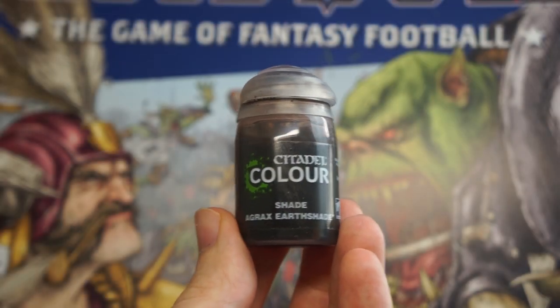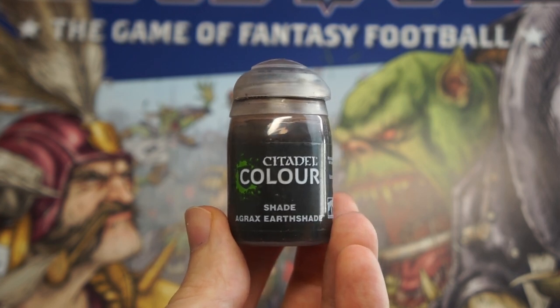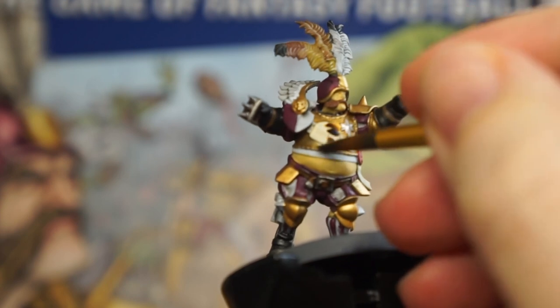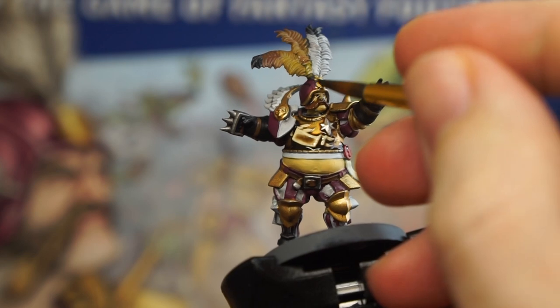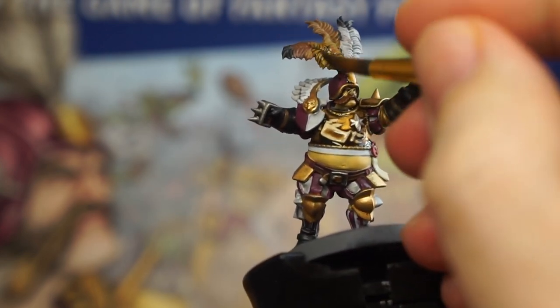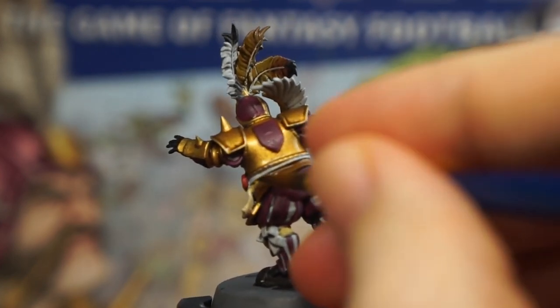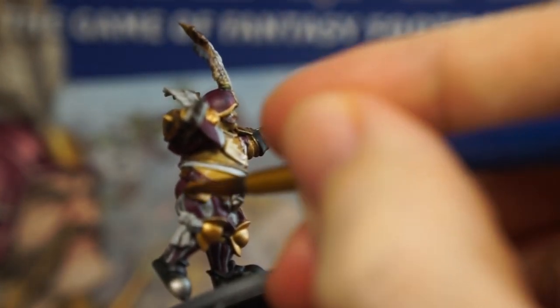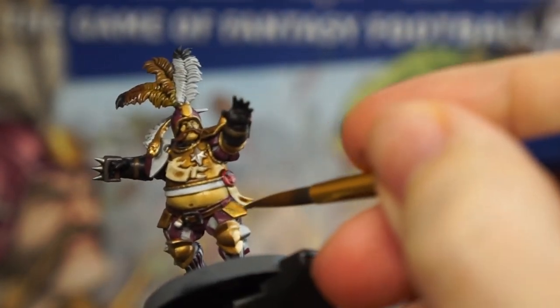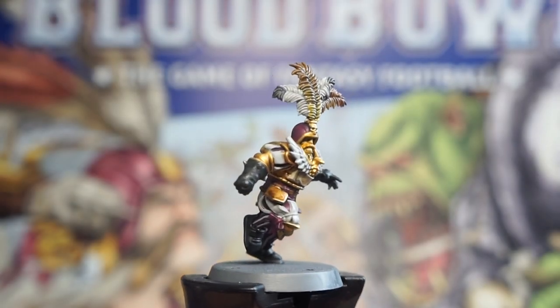Next we'll switch over to our brown wash, using Agrax Earthshade here — but any will do — and this is going on all the other parts of your minis. The armour and cloth are getting hit with this, as well as the exposed skin and hair, and those feathers festooned on the helmets. We want to catch the brown leather areas with this too, and coat any bits of the armour on the thighs or knees. Try to be careful with where you apply this — it's no problem if it slips onto the dark pink, but we want to keep it away from staining the white cloth.